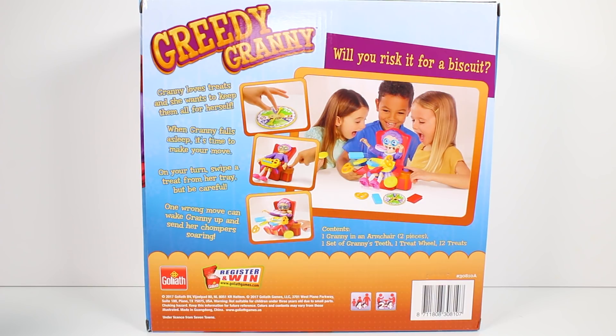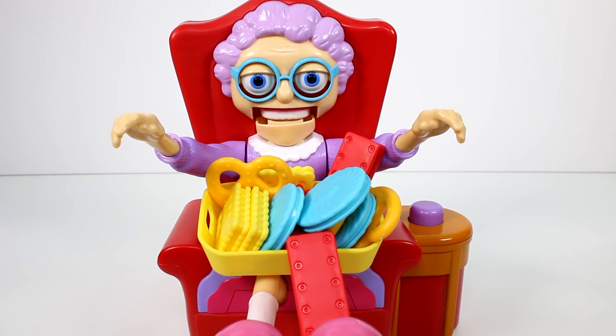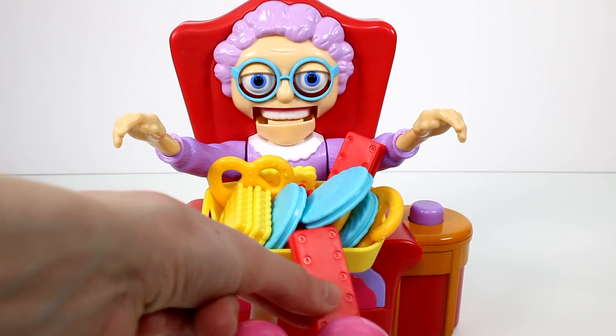Contents are one Granny in an armchair, which is two pieces, and one set of Granny's teeth, one treat wheel, and twelve treats. I'm going to go ahead and get this out of the box and then we will start playing it. Okay you guys, Granny is out of the box. She came in two pieces — I snapped her together and we loaded up her tray with all the treats.